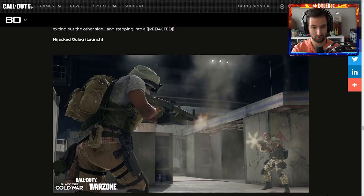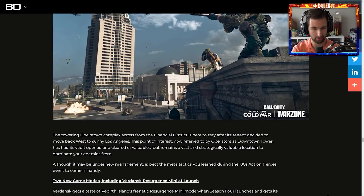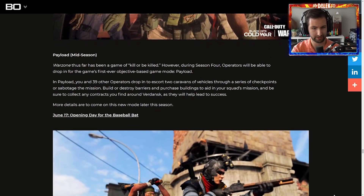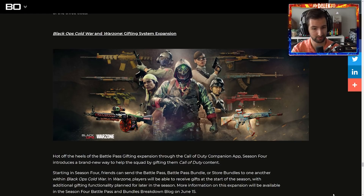There's also the Hijacked Gulag, as well as new vehicles — the dirt bikes. The downtown tower is under new management, so the Nakatomi Plaza is going to be a little different, but it seems like they're actually keeping it, which is pretty cool. There's also some new game modes: Verdansk Resurgence Mini and a new mode called Payload, which sounds really interesting. They're also adding in a ton of new Prestiges, and there's also the Gifting System — you'll be able to send the Battle Pass, Battle Pass bundles, and store bundles to your friends in Cold War.